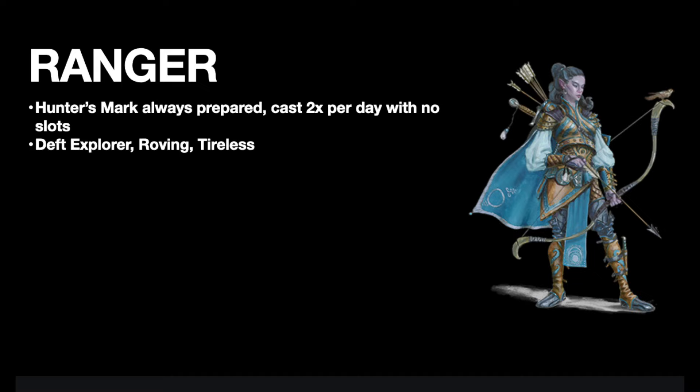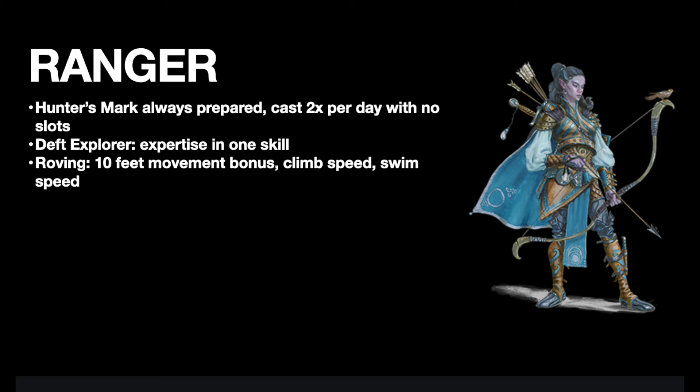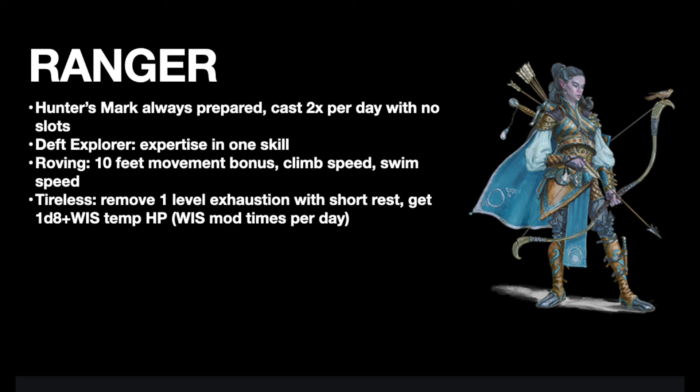A lot of other features they've added are the optional class features from Tasha's, ones I've been playing with already for a while: Deft Explorer, Roving, and Tireless. Deft Explorer gives you expertise in a skill. Roving at level 6 gives you 10 extra feet of movement, as well as a climb speed and swim speed. Tireless at level 10 allows you to remove a level of exhaustion with a short rest, as well as 1d8 plus wisdom mod temporary hit points a number of times per day equal to your wisdom modifier.